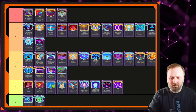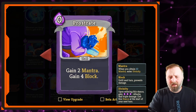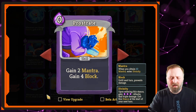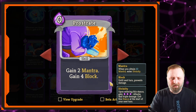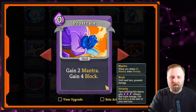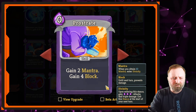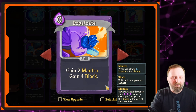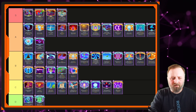Prostrate — another Mantra card. Out of the Mantra cards it does have utility because it's zero cost and you're gaining a chunk of block. But the Mantra is not the powerful part; it's the block part. If you manage to get enough Mantra, you've built a deck around gaining Mantra. Have you got decent attacks, or just basic strikes? The whole Mantra thing is a great idea but in practice it's outclassed by other mechanics. Put it in the bottom of B tier.